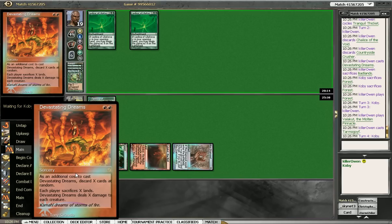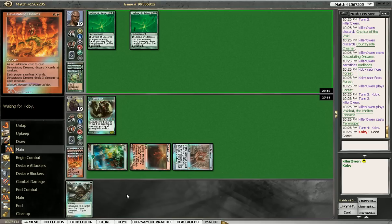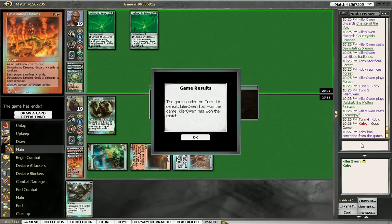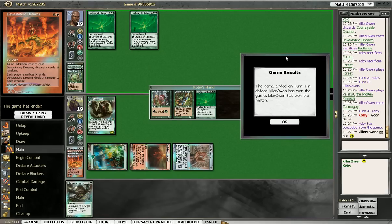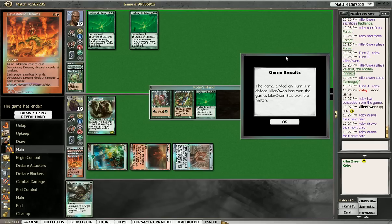Devastating Dreams — awesome card in this deck. I've seen many versions that don't run it. I think you should always run it whenever you're playing Aggro Loam, and that is the game. Good game, bud. Not a Legacy daily event, but we did manage to go three and one in the tournament practice room against fairly good Legacy decks. Aggro Loam is a pretty good deck — I've been really happy with it.